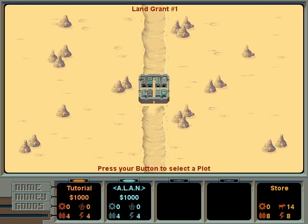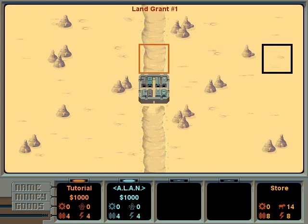At the start of each round, players are granted a plot of land by the Federation. Press your button when the land you want to claim is marked. We've selected a river plot. The river is great for food production. Our opponent selected a plain, which is the best place to produce energy.